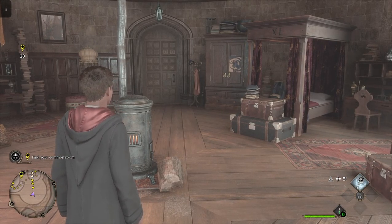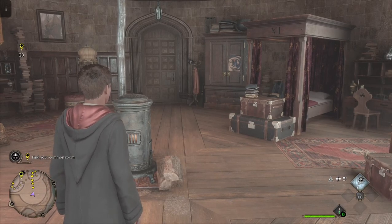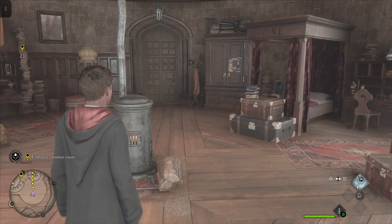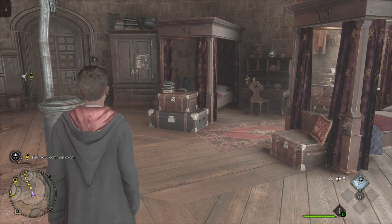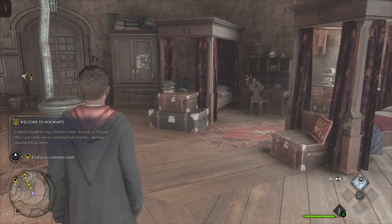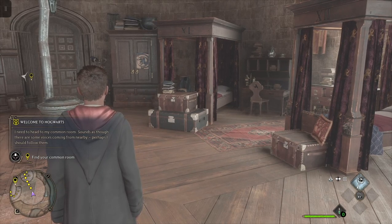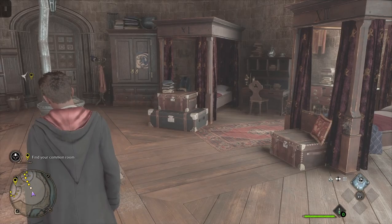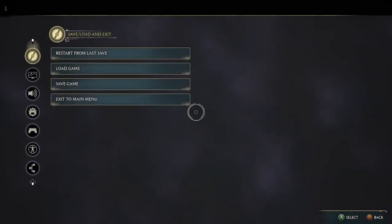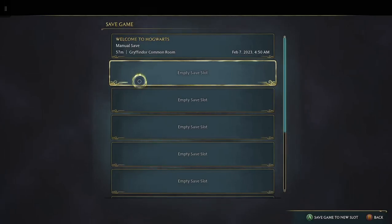Welcome to Hogwarts Legacy - this is episode two, carrying off from where we left off in episode one. We're in the Gryffindor room, and if you look at the bottom left-hand corner of the screen we can open up and see what mission we're on. You can actually save this game, which is great - it gives you several save slots here, which is pretty awesome.